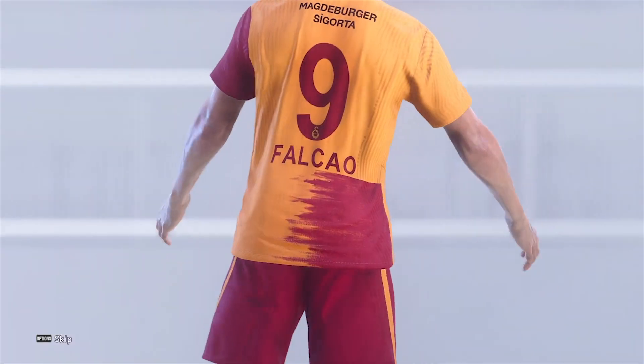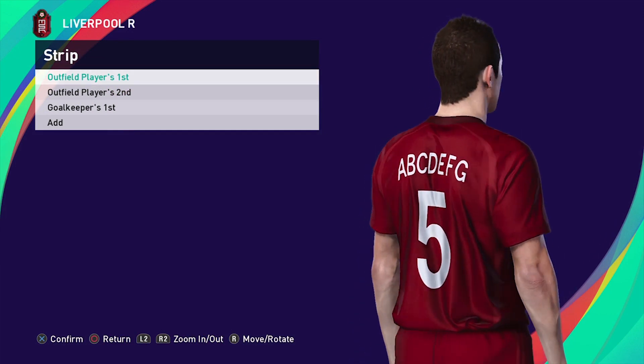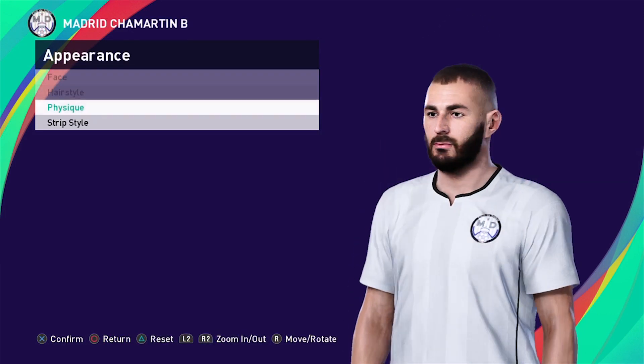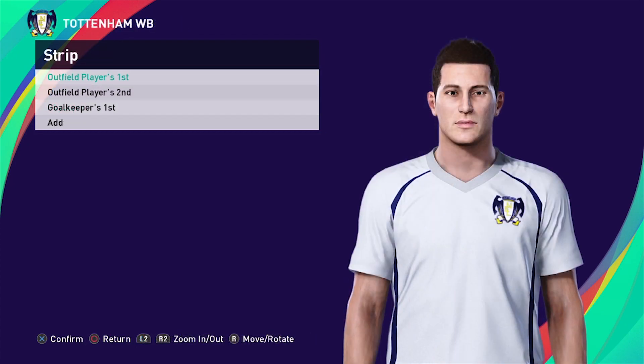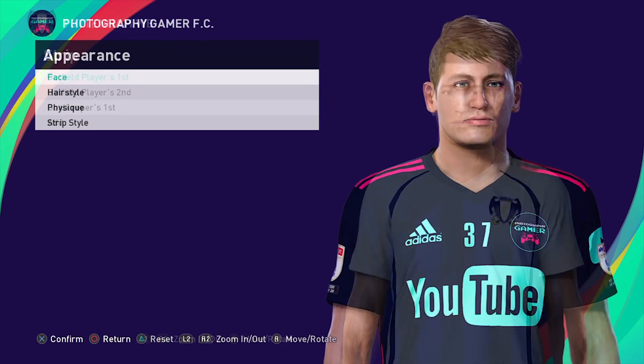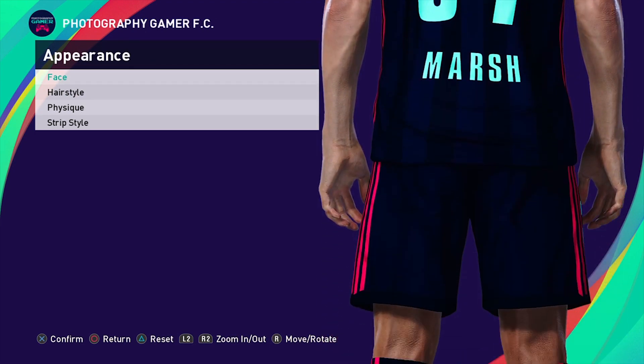In Lite you also have access to the full edit mode, which is great if you want to mod the game. Modding is synonymous with PES as the game is never fully licensed — which is strange, as Konami are not an indie developer. But every year they release a game with unlicensed leagues and teams, and the only way to remedy this is to mod the game yourself.